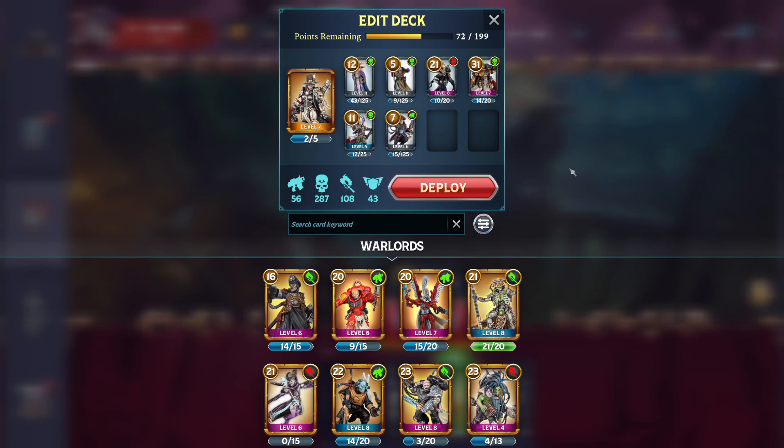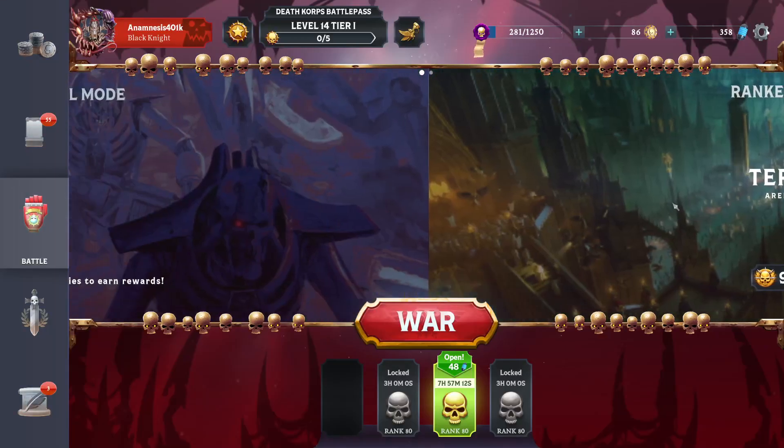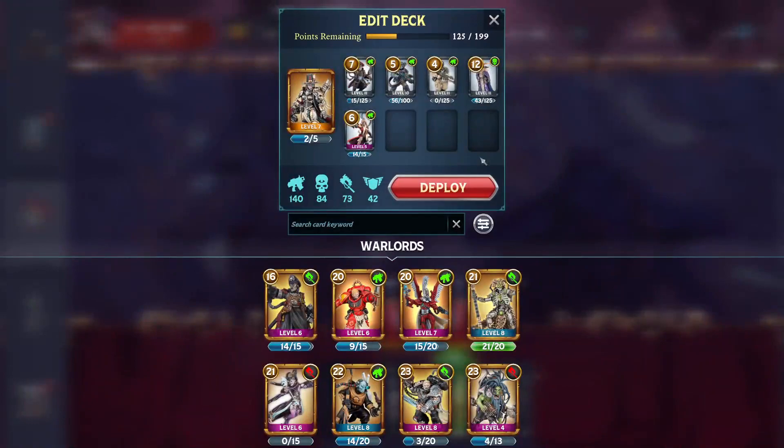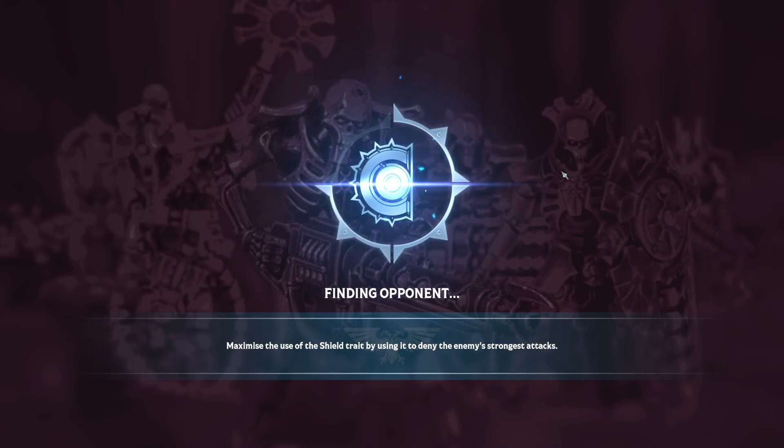You can play a deck like that and it's perfectly competitive. My entire deck — every single card is under 15 points aside from Greyfax herself. I've got 125 points left unspent, which is the maximum possible bonus. This is a reasonably competitive deck played with cards you would start with in the beginning, and you can run it even if you only have a tiny amount of deck points.